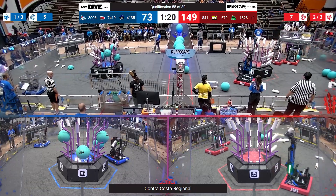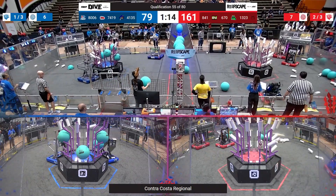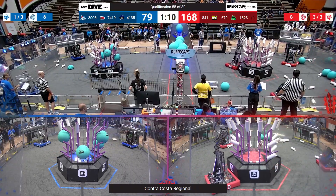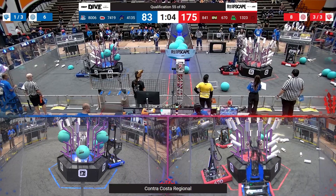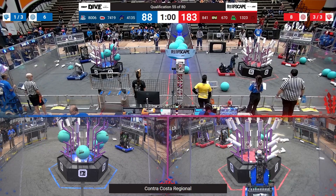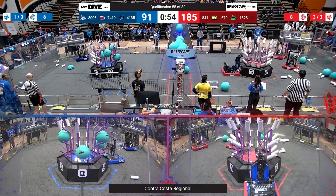1323 dominating on Coral, grabbing another one quickly going to L3. 670 at the Human Player Station, 841 waiting their turn. They don't seem to be moving right now. We'll see what's up with them later, if they can re-find connection. But 670 and 1323 on their own are dominating this. 841 looked like they moved for a second but seems to have lost connection.